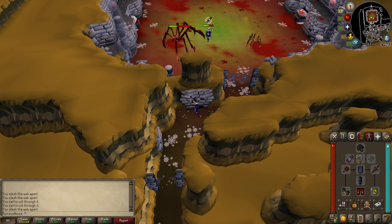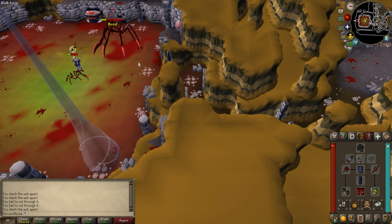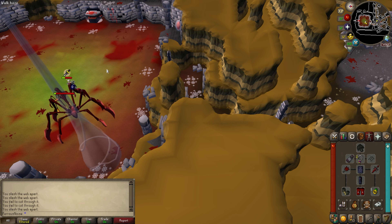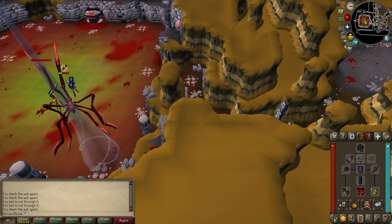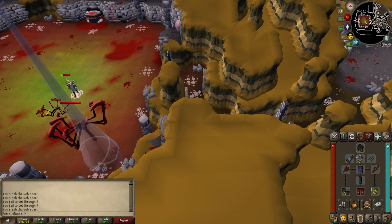Dragon hide is recommended since the magic spider minion is apparently somewhat strong. I only have blue dragonhide since my range level is terrible. This entire setup is budget as hell, but I think Serachness is supposed to be a mid-level boss anyway, so it shouldn't be too bad. I'm just watching this guy kill her to see what I'm working with — they're not using a crush weapon though, they're using Osmumten's Fang, I think.